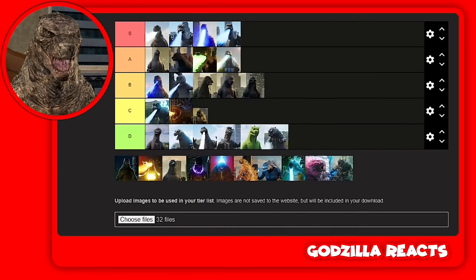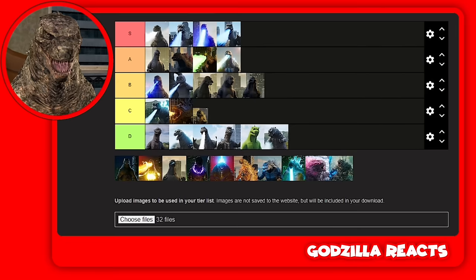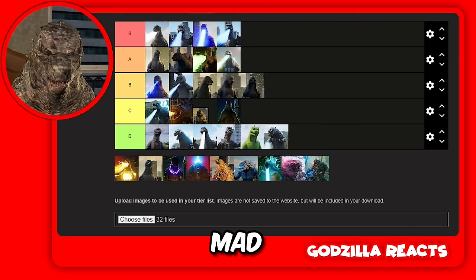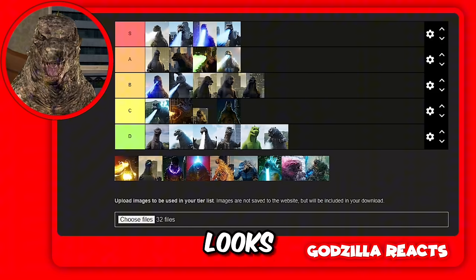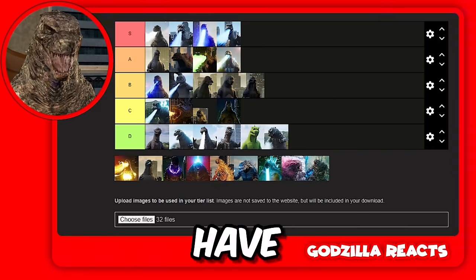I'm not the biggest fan of his atomic beam — it couldn't kill the MUTOs, and MUTOs are very weak. For that reason I'm giving him a C. I know you guys are gonna be mad, but I don't even like the color — it kind of looks white. I like that blue atomic beam. Then we have Burning Godzilla.